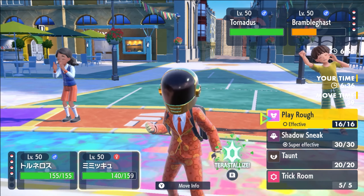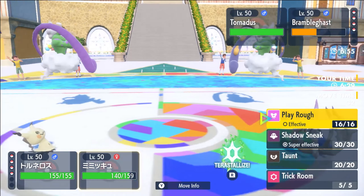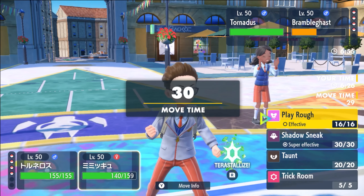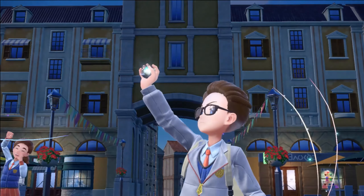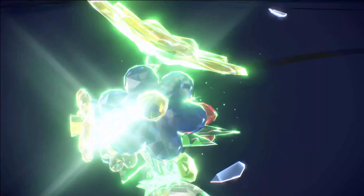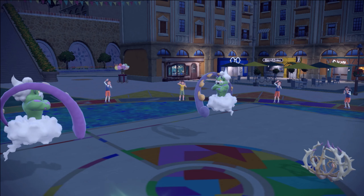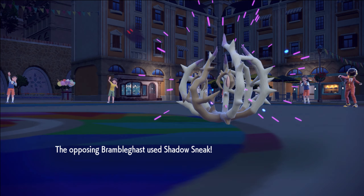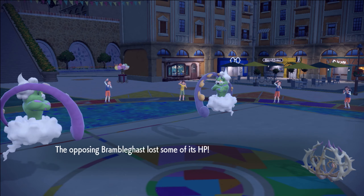So I'm going to go Icy Wind here. Do we need Terra Grass? Does he outspeed me and KO me? I think we actually have to go Terra Grass here — I actually hate clicking this right now. Because like, I think he outspeeds me and one-shots with a plus one Shadow Sneak. Oh, he does Sneak — okay, that's why we Tera'd. Oh my God, thank God we Tera'd. If I was unable to get that KO we would have lost that game 100%.